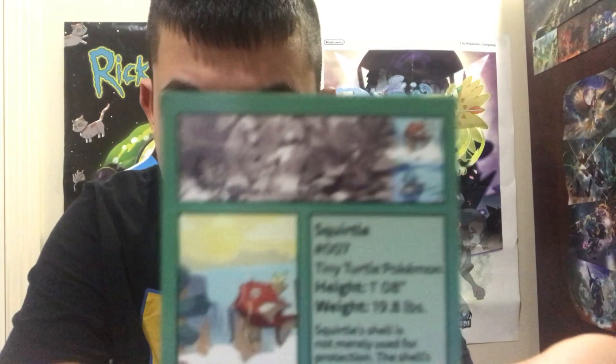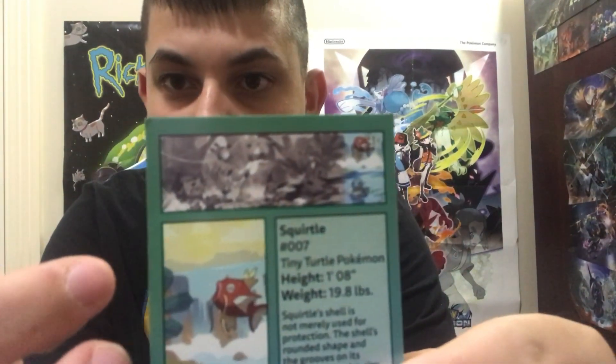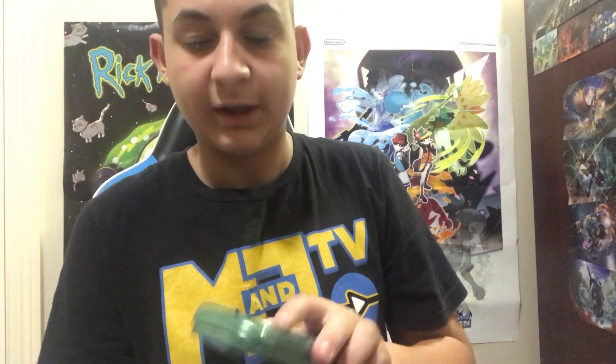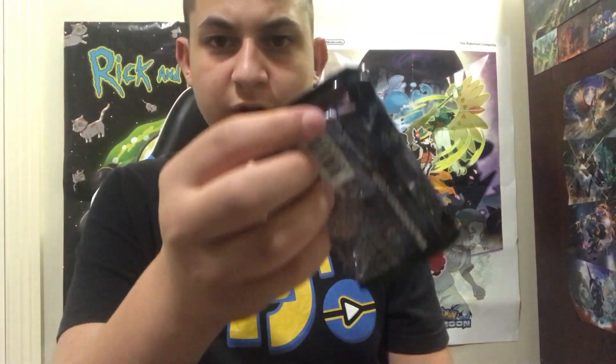There's this little artwork here, and look — it's meant so you can make one big picture. If you collect them all you can put them all together and you've got one big artwork. And here are the two booster packs: we got Sun and Moon Burning Shadows and Fates Collide.